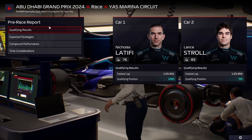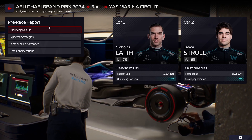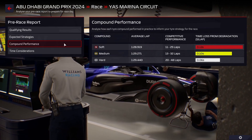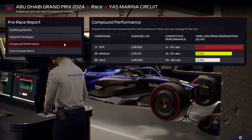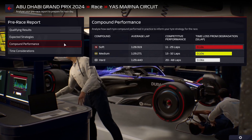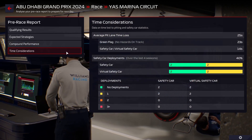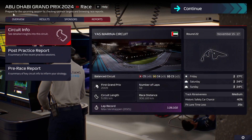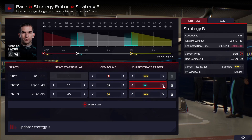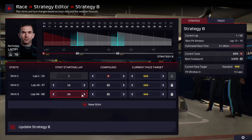Qualifying complete: seventh and tenth. Latifi is a second slower than Stroll — he spun on his final lap in Q3 and ended up tenth. Not much we could do there. Expected strategies are two stops with a potential medium-to-hard one stopper. The compound performance is interesting — hards are really good here, mediums don't do much. Softs will be quicker than mediums for about 10 laps, and mediums lose out to hards within five to six laps. We saved two sets of hards, which should make life a bit easier.